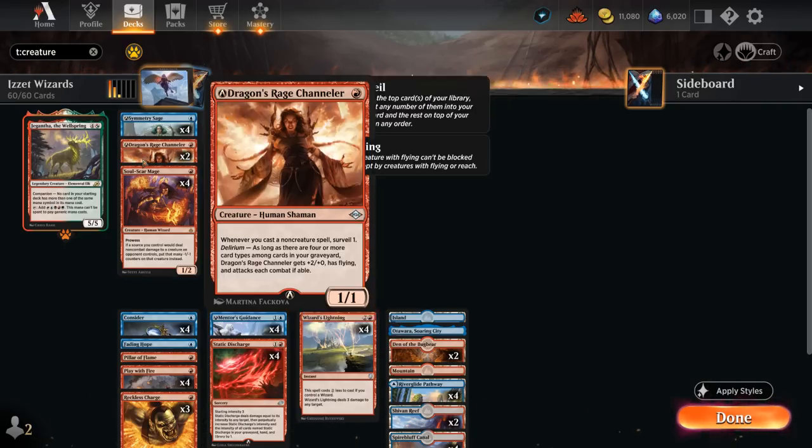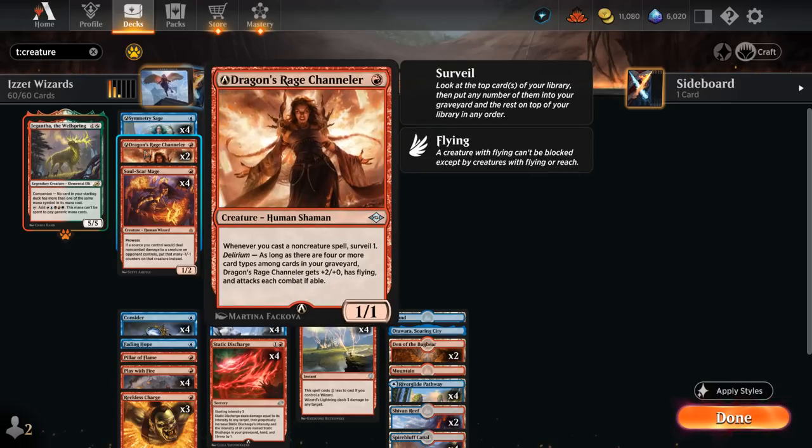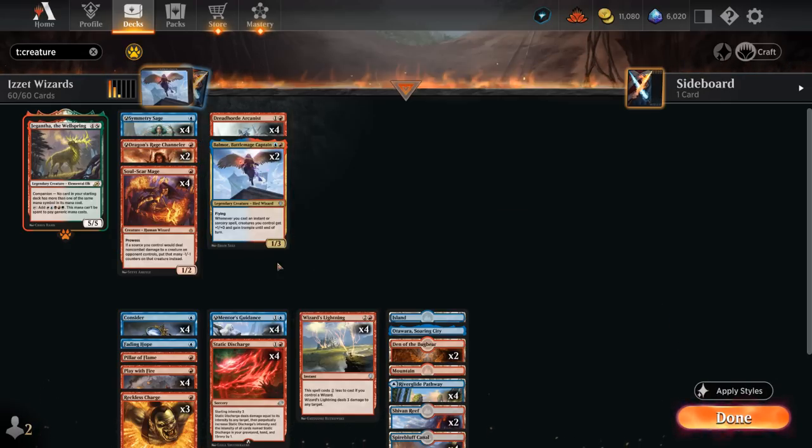We've got Soulscour Mage as another one-mana wizard with Prowess, getting +1/+1 whenever we cast a non-creature spell and also potentially turning damage into -1/-1 counters. We're rounding out our creatures with two copies of Dragon's Rage Channeler — not a wizard, so it won't enable Wizard's Lightning, but still nice alongside our Mentor's Guidance.